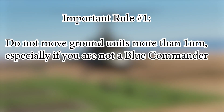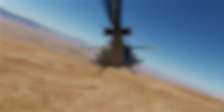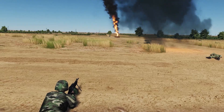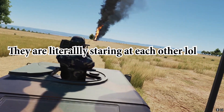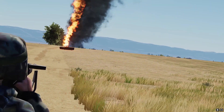Now, a few important rules you have to take into account. Do not move ground units more than one nautical mile using combined arms. Even though this is a helicopter-oriented server, combined arms can be used to support a front line and should only be used by blue commanders. Due to the way that EZS works, commanding infantry to move a large distance will cause a serious performance hit on the server and will ruin everyone else's experience.